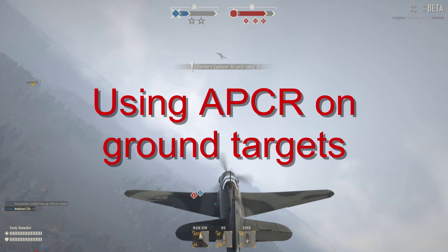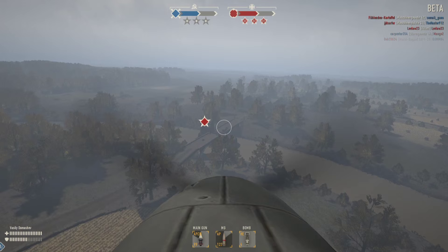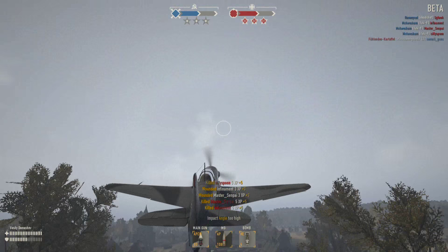Now we're going to look at how you can snipe infantry on the ground and vehicles and show off how potent the gun is. Just give yourself plenty of time, line up your cannon to the center, and let it rip.